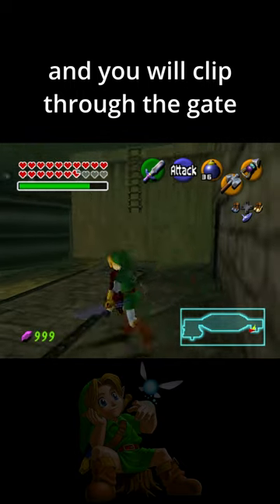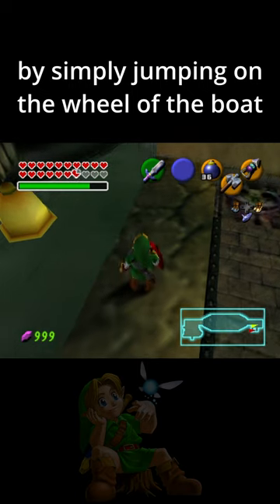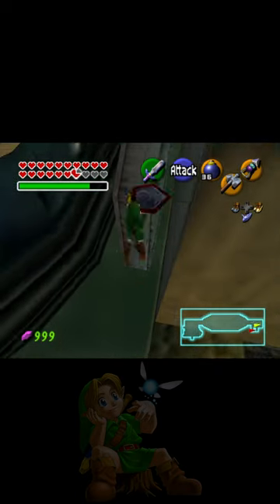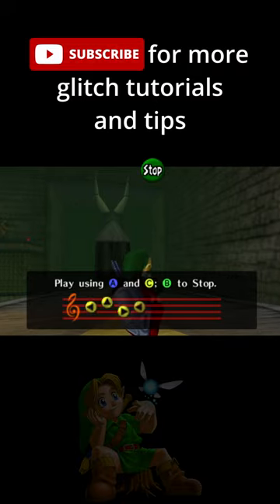And you'll clip through the gate. You can also skip having to push this block by simply jumping on the wheel of the boat like so. Subscribe for more glitch tutorials and tips.